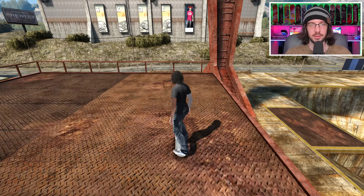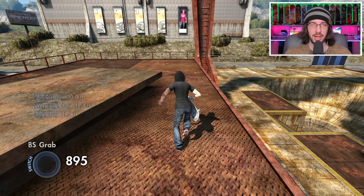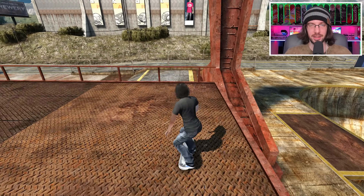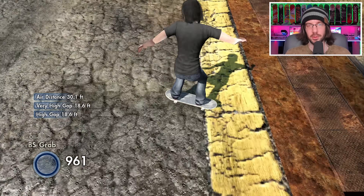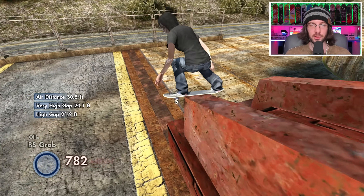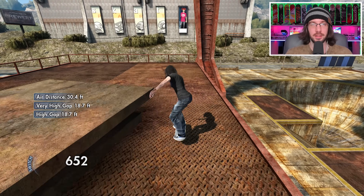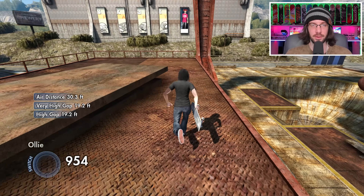I'm going to get a run start, then ollie, grab, and trial into a board slide and see what happens. That was a sketchy board slide - let's try to get a better one. Even though it's ungrindable, I still want to get everything as smooth as I possibly can. It's really hard, at least with the running speed, to get out there all the way. I'm also grabbing just because I want to get over that rail clean.